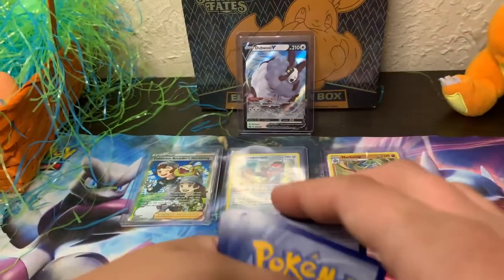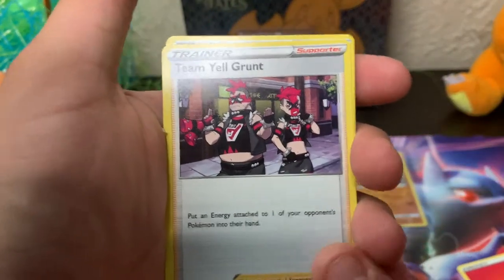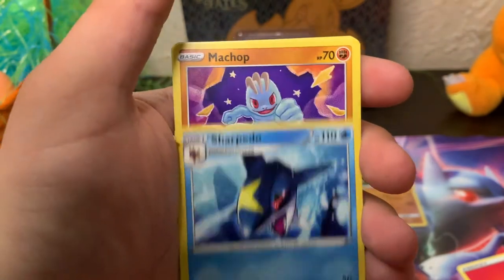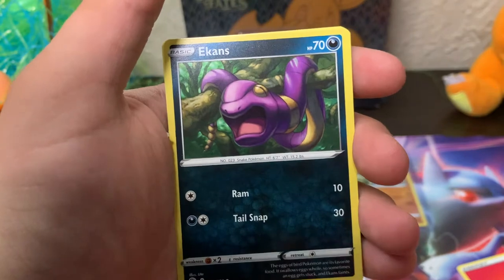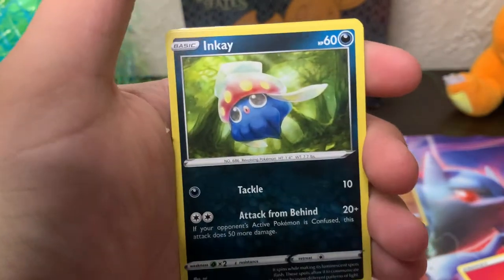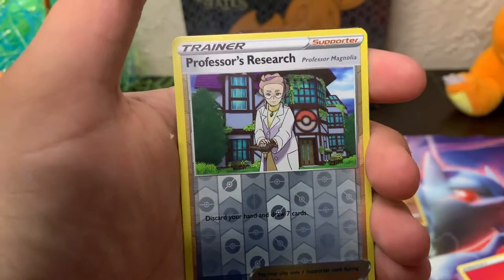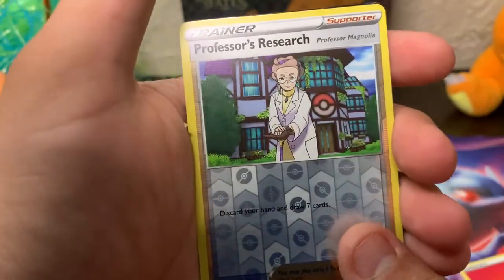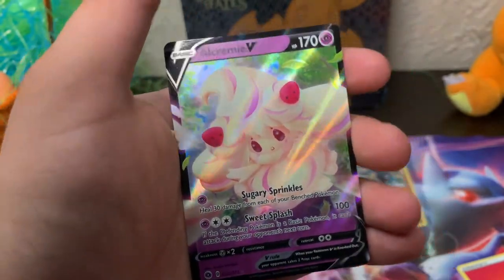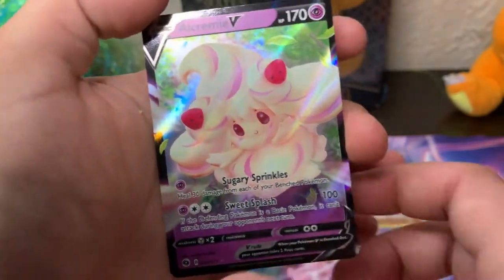We got a Team Yell Grunt, a Beedrill, a Sharpedo, Machop, Schwubble, Inkay, Hatenna, a Professor's Research reverse holo, and our first V — an Alcremie V! Kind of looks like a strawberry shortcake puff.